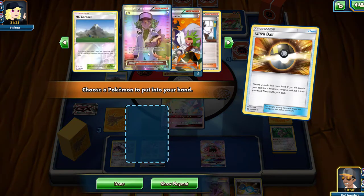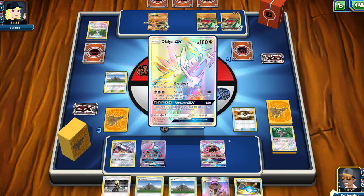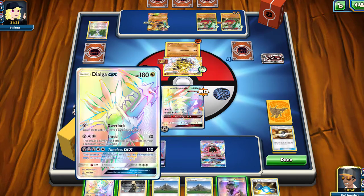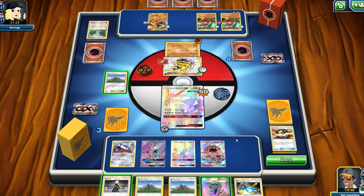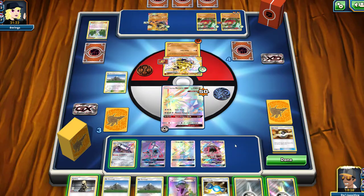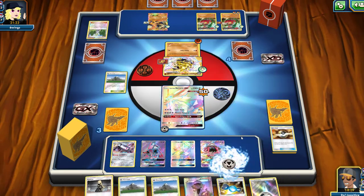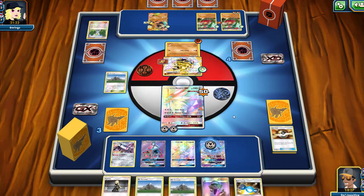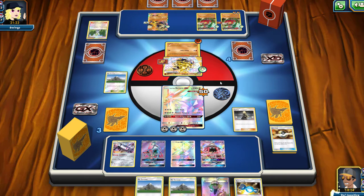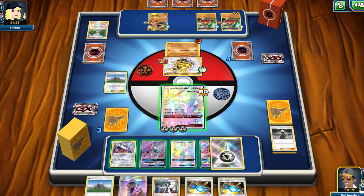Actually, what I could do is bring out the Dialga GX — why not? Let's see what we can do; if they're going to go twice maybe we can go twice as well. We'll bring out the Dialga GX. I definitely need to take two energies out of my discard and attach them to my active before anything else, so let's go ahead with Magnetic Circuit and attach these energies onto our Dusk Mane Necrozma. Hopefully we can get that Dialga GX set up — that would be very nice. And we'll go ahead and Cynthia. This is still a very close game, still anybody's game.